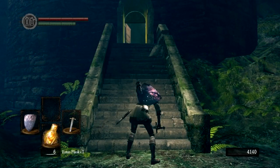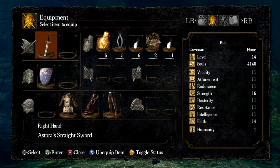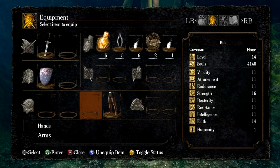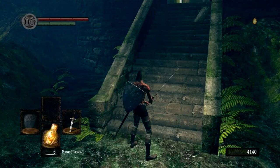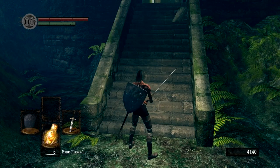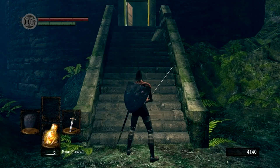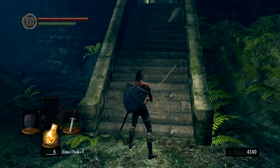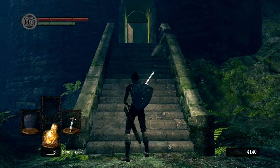First teleportation destination is Havel. We're going to try and kill Havel. First thing you want to do, take off your armour. You want to do this because rolling is better than the armour — you'll die in one hit no matter what. So take off your armour, dual wield, two-hand, because your shield won't do anything either. Rolling is just better.